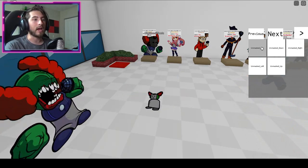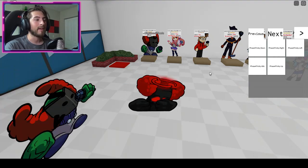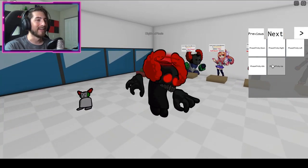Then you can either click on previous or click on next. There's also Tiki right there, but at the end there is going to be Phase Four Tricky. Look at that!